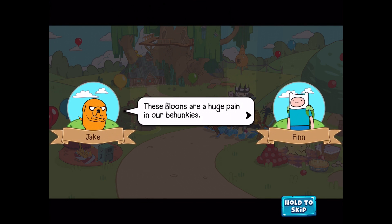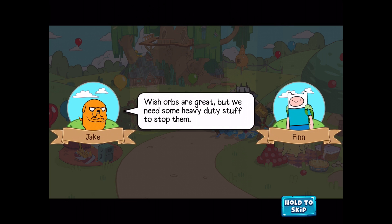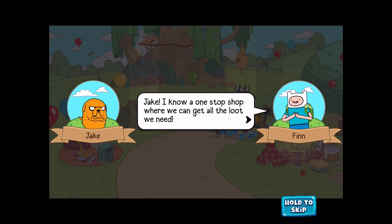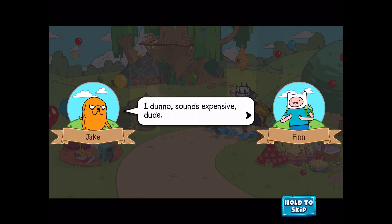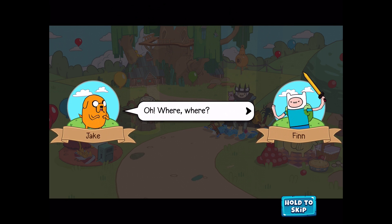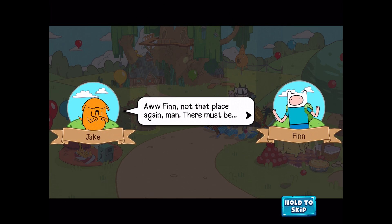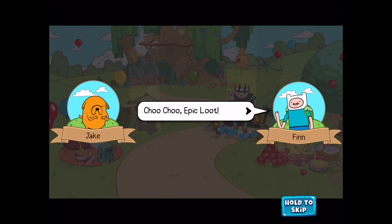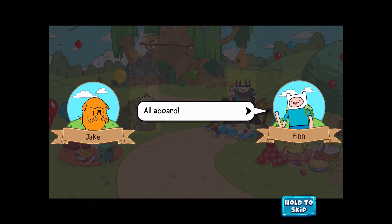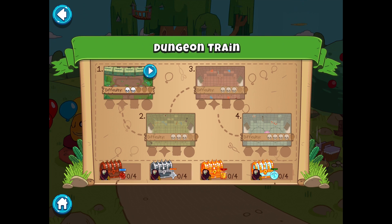There's a story: 'These balloons are a huge pain in our bee hunkies.' 'I hears ya. Wish warbs are great, but we need some heavy-duty stuff to stop them.' 'Jake, I know a one-stop shop where we can get all the loot we need.' 'Sounds expensive, dude.' 'Don't worry, this place only has one currency - Pain.' 'Dungeon Train!' 'Aw Finn, not that place again man.' 'Epic loot! Come on Finn, stop messing around. We can get the loot somewhere else.' 'All aboard!' So it looks like we're gonna get some epic loot in the Dungeon Train.